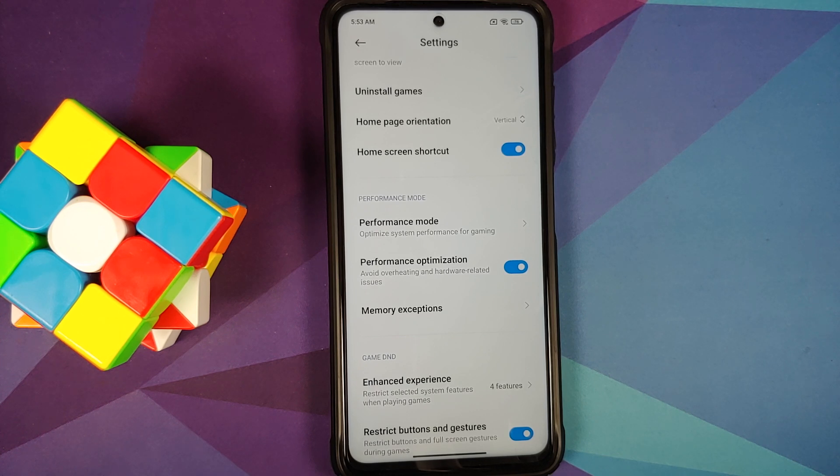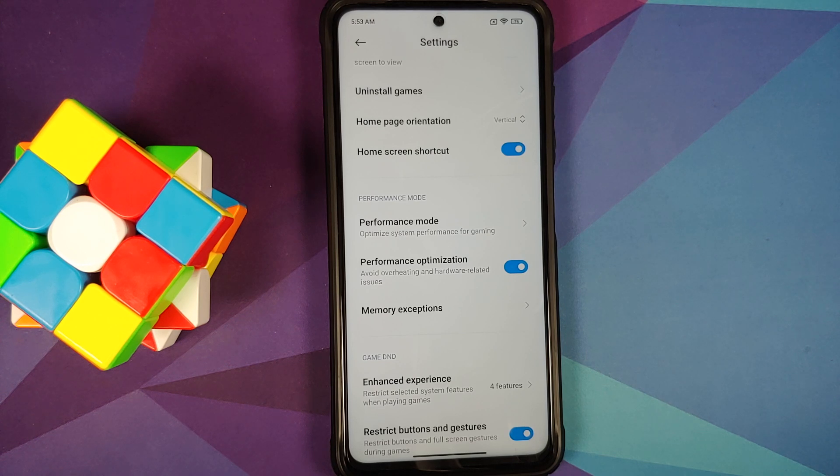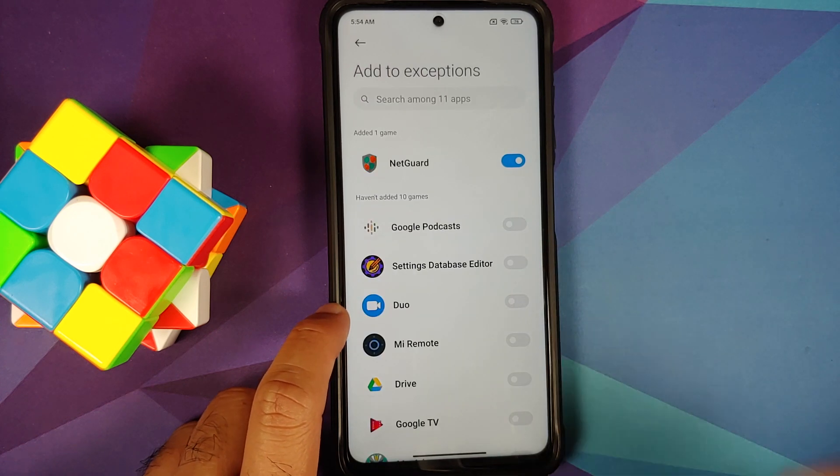Performance Optimization is one toggle that needs to be used intelligently. If your phone was kept away for a few hours and you just started gaming, turn this toggle off — you want maximum performance from your CPU and GPU. After about two hours, if the phone starts heating up and you notice some lag, go into Game Turbo options from within the game and enable it to avoid overheating. If the CPU or GPU overheats, it will throttle — so use this based on your current situation.